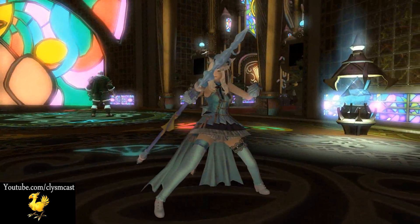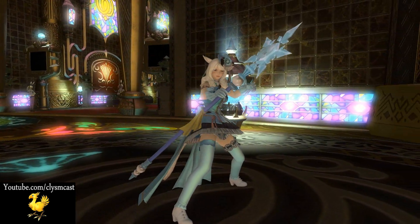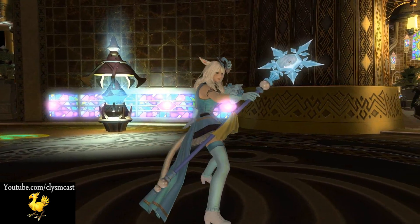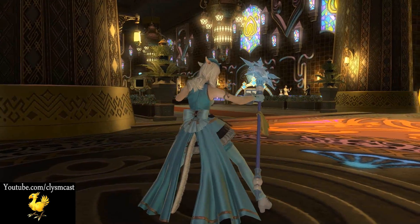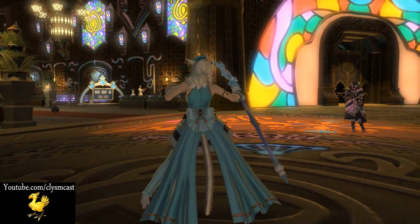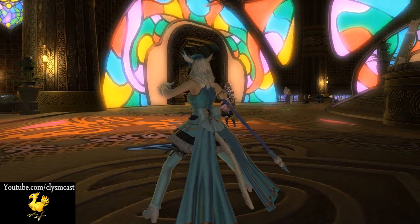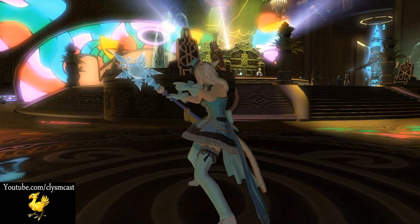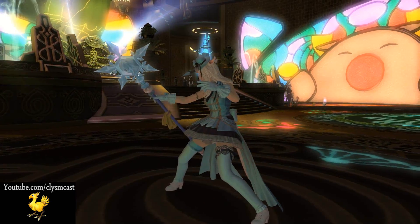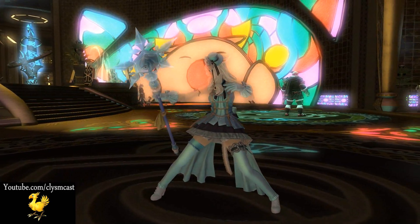Next up we have the Black Mage Staff, this time obtained from collecting Blizzaria's Legendary Medals. This is a very striking icicle design that periodically glows a lighter blue and then fades. It has Blizzaria's face on the end of the staff and is definitely one of my favourite weapon models from this event. It goes really well with bright blue glamour, as you can see here.